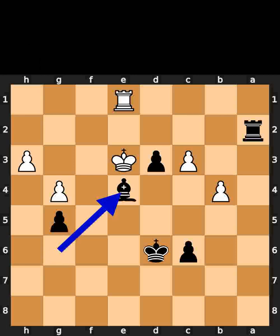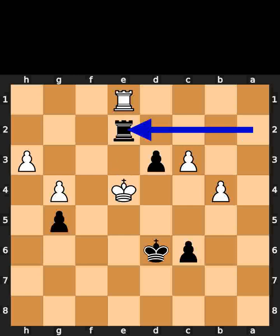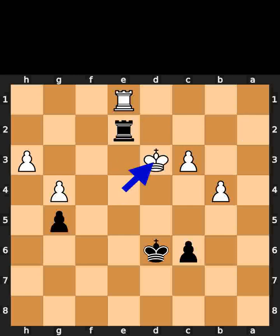Black takes the bishop on e4 using the bishop. White takes the bishop on e4 using the king. Black plays rook to e2, check. Black takes the rook on e3 using the rook. Black takes the rook on e1 using the rook.